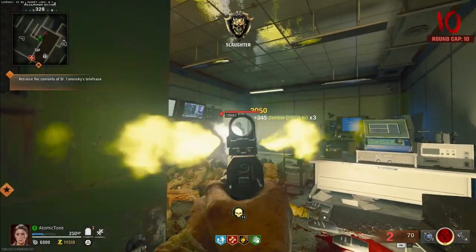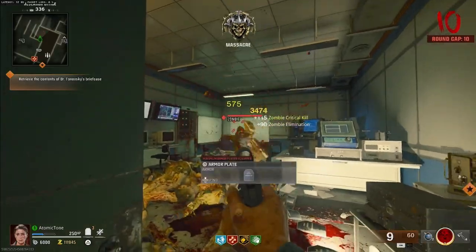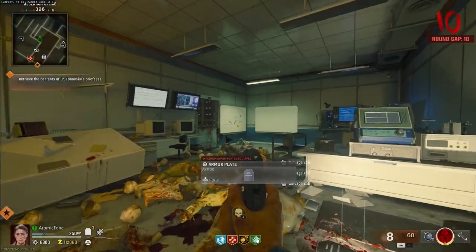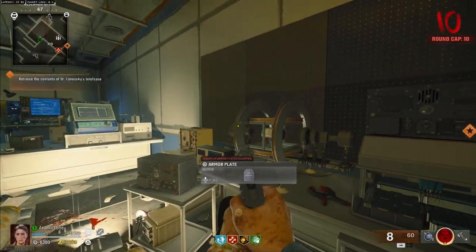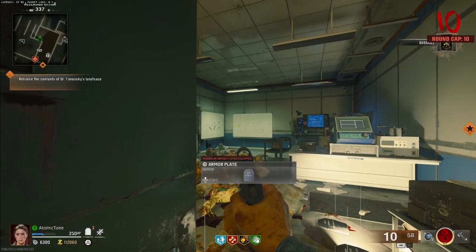This is just for the 2,000 headshots you need. And even with this gun that everybody hates — this handgun — or any gun with Deadshot Daiquiri and all the other perks, Speed Cola is a big one. I would get Speed Cola first, or Jug and Speed first.